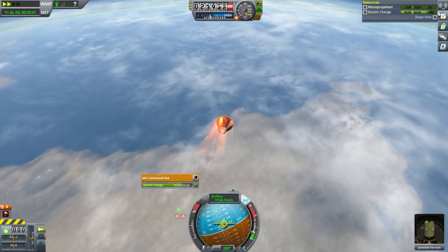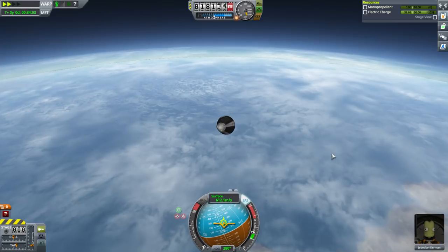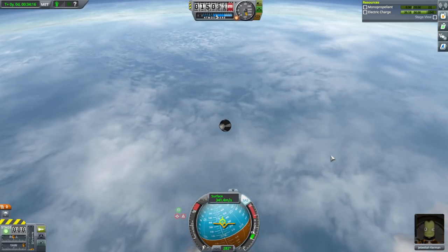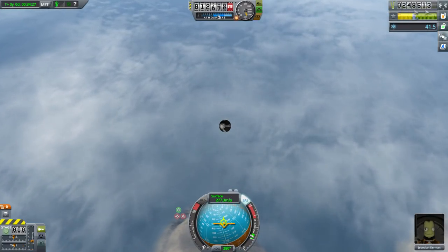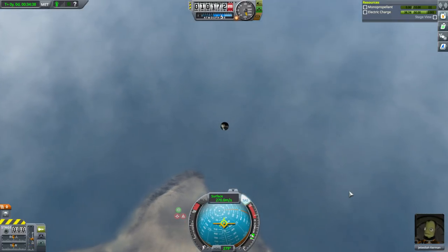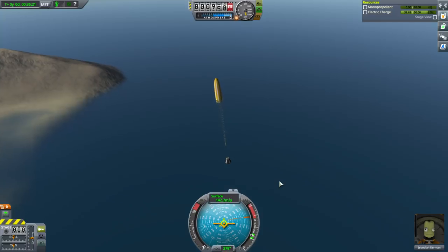We don't have any contracts to fulfill this time. We've got some World's First bonuses — they give you extra funds if you accomplish certain things that weren't part of official contracts, like going past the sound barrier or certain heights. Currently we have 248,000 funds. We could start trying to unlock some buildings, or we could just see what we can get away with without unlocking others. We should try and get to the moon without unlocking another building. Once you have the parachute out, you don't need SAS on anymore — the atmosphere will automatically orient you.